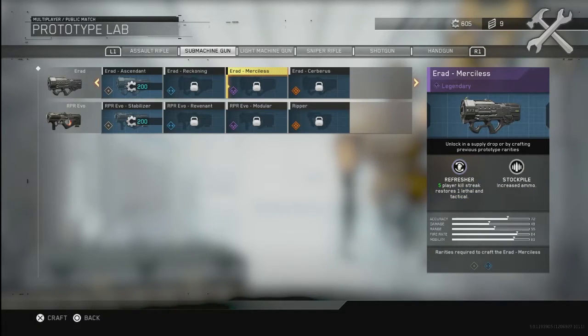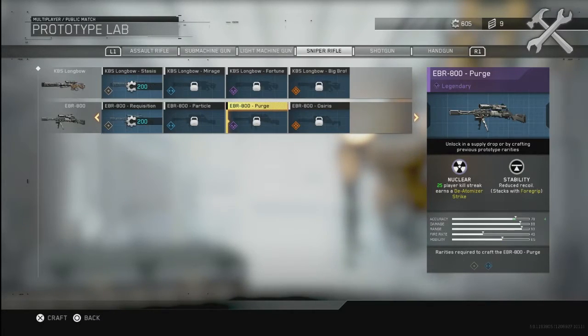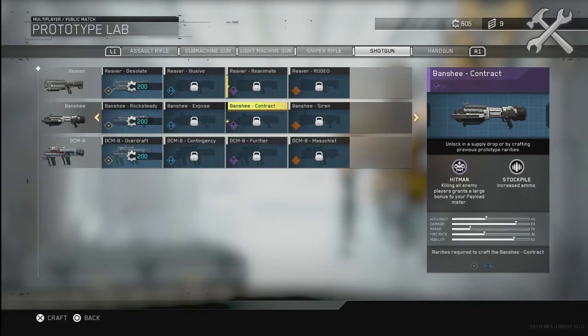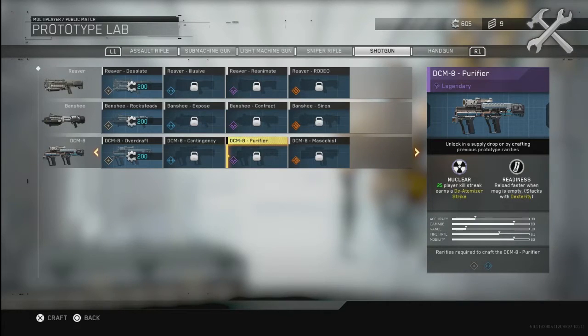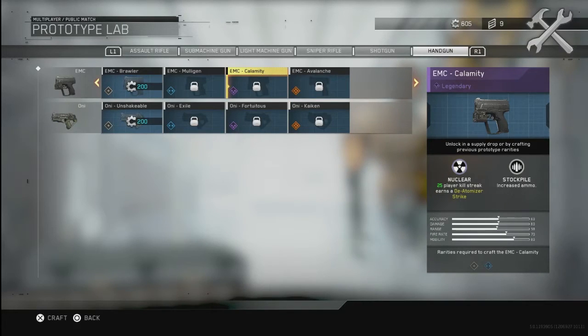Unfortunately, there is no SMG that actually lets you get the nuke. But there's also an LMG — the Mauler — which lets you get the nuclear bomb. Also the sniper rifle called the EBR 800, which is one of my favorite guns in this game. We also have the DCM-8 and the EMC Gun, which also allow you to do that.